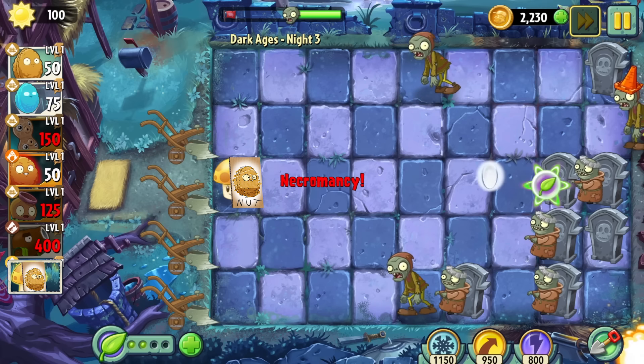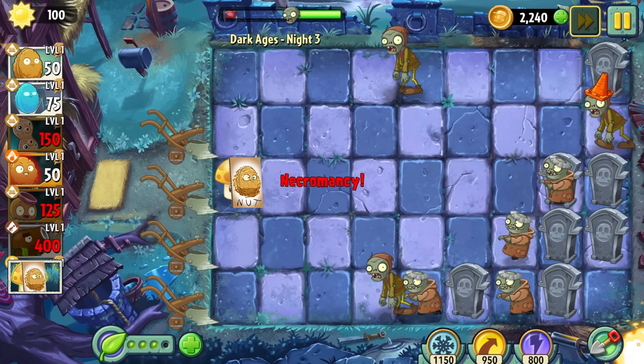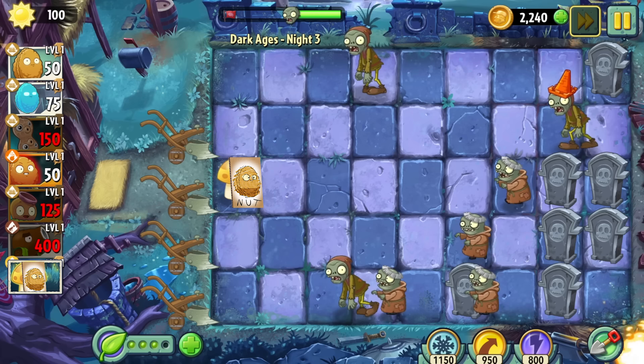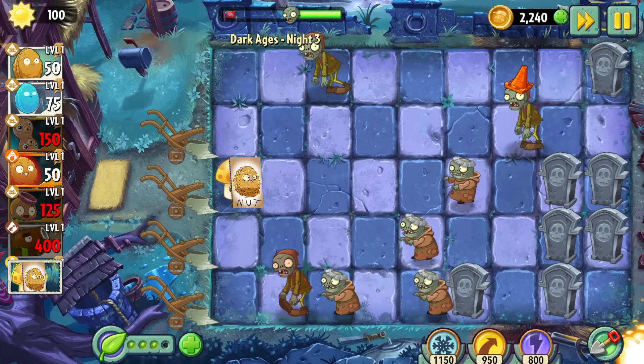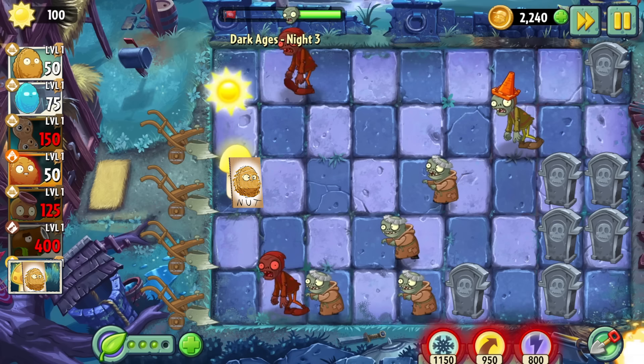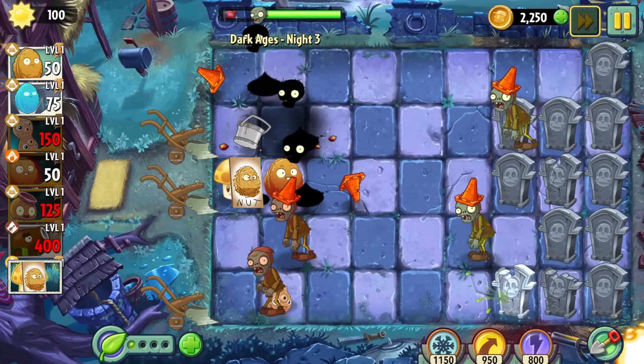They reluctantly sent me the download file to my brand new plant, the Sun Nut. This bad boy generates just enough sun to emulate the natural sun production of past worlds, and I'll only be using one of them to make sure I keep things challenging. And if it dies, I'll be starting the level over. And of course I'll only be using it for this world. With our new ally, we cleared Day 3 with no problem.